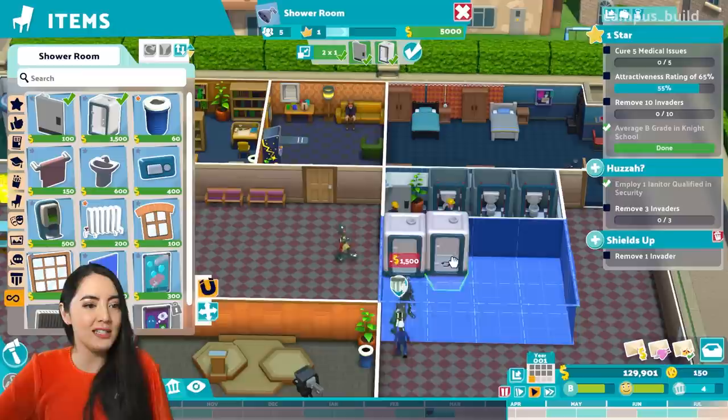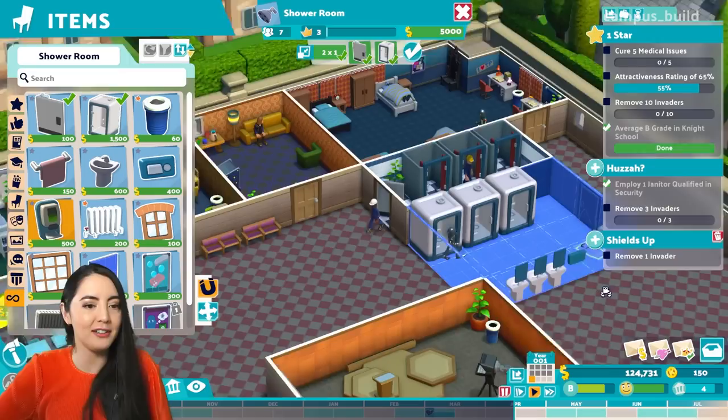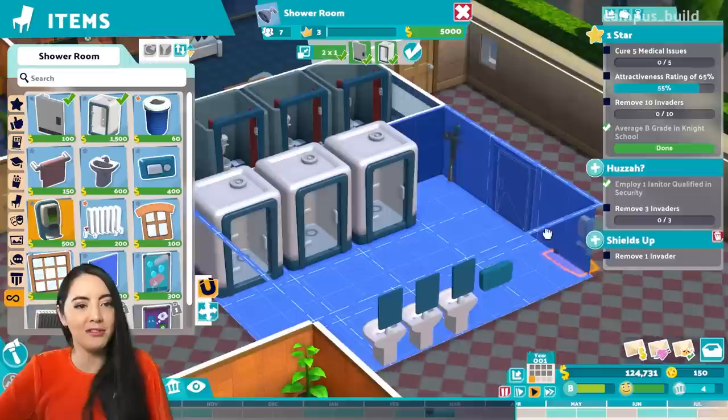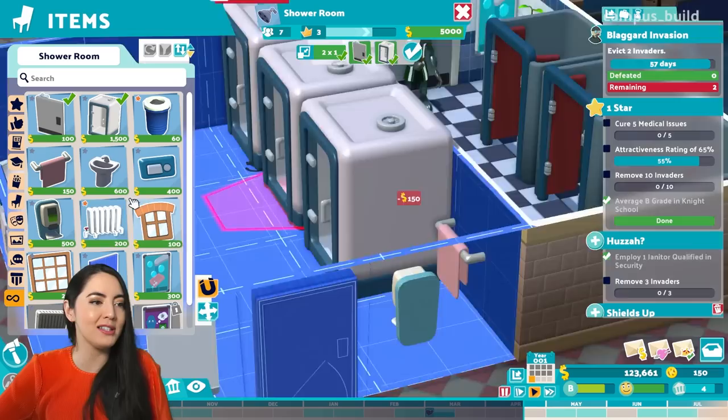Here we go. This is what a shower block looks like. I'm going to have some sinks, I'm going to have some hand dryers. Why not? Hand sanitiser — can't get enough of the stuff. Put it by the door so you can use that on your way out or in. And another poster, just to remind you — wash your hands. Wash your everything in the shower room, really. A little rail for your towels there. I'm good to you, students. I think that'll do it.